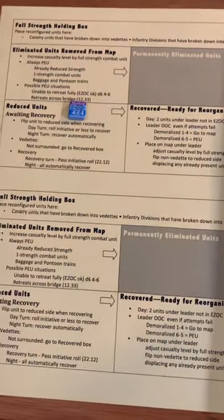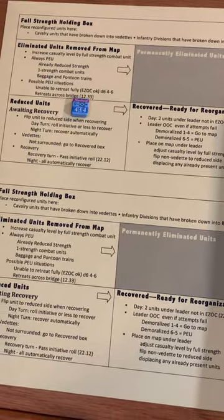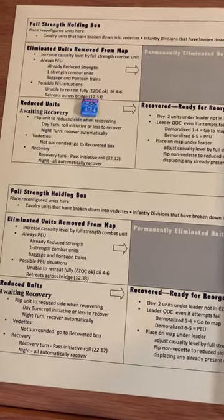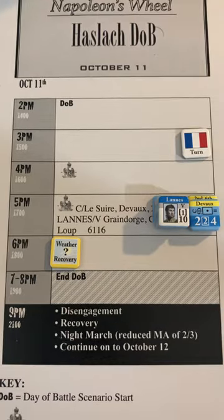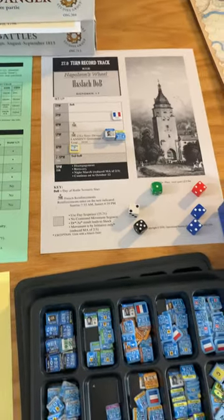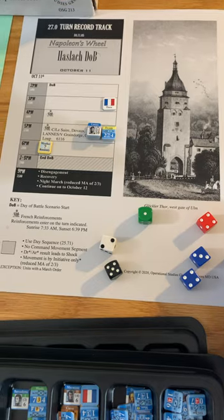This is the tape chart where you put units that have been eliminated or have a chance to come back. These guys suffered some losses but they have a chance in a recovery phase, which actually happens when the weather changes. In this particular scenario it won't change until the 6 PM turn, so almost the end of the scenario.